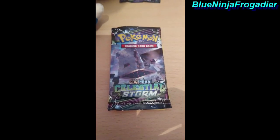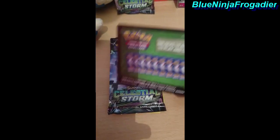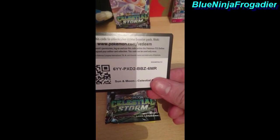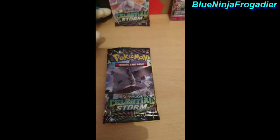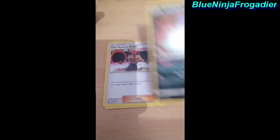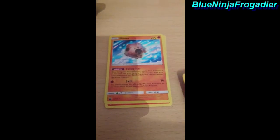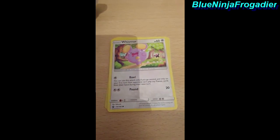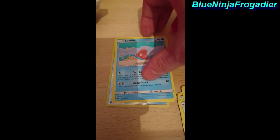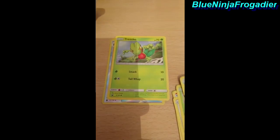Here we go with the first pack of Celestial Storm. Plain green code this time — for you guys it's 6YYPXD2BBZ6MR.